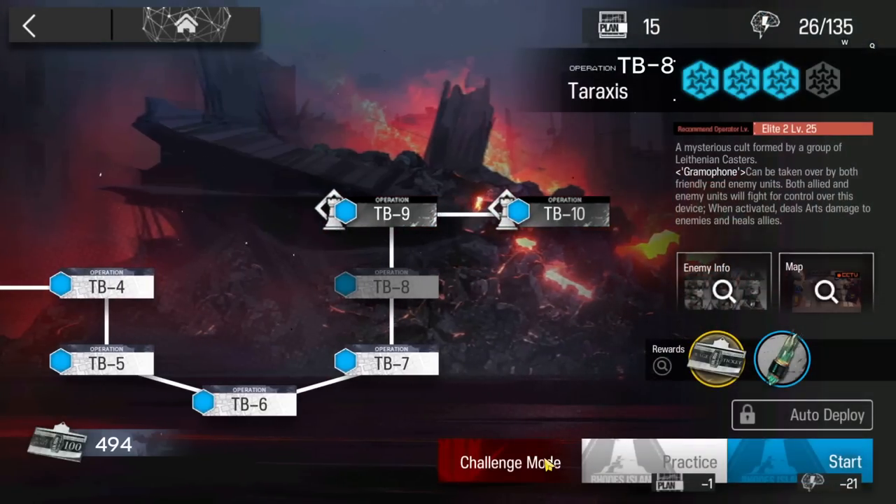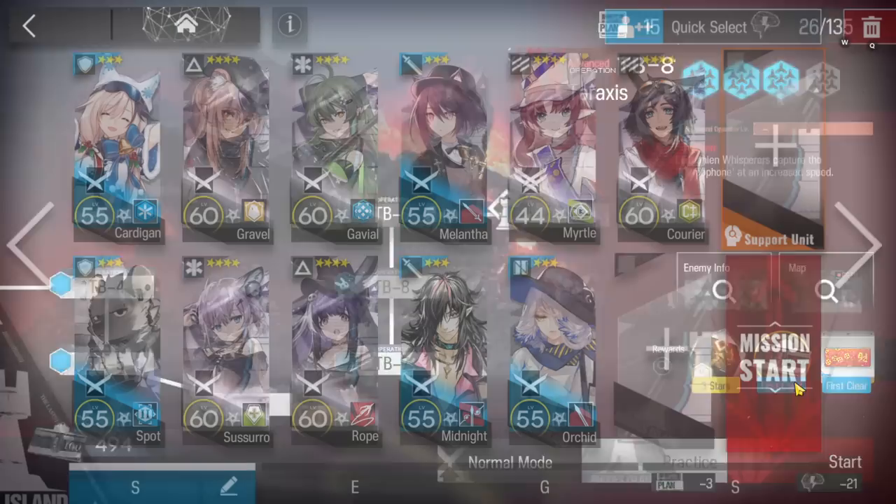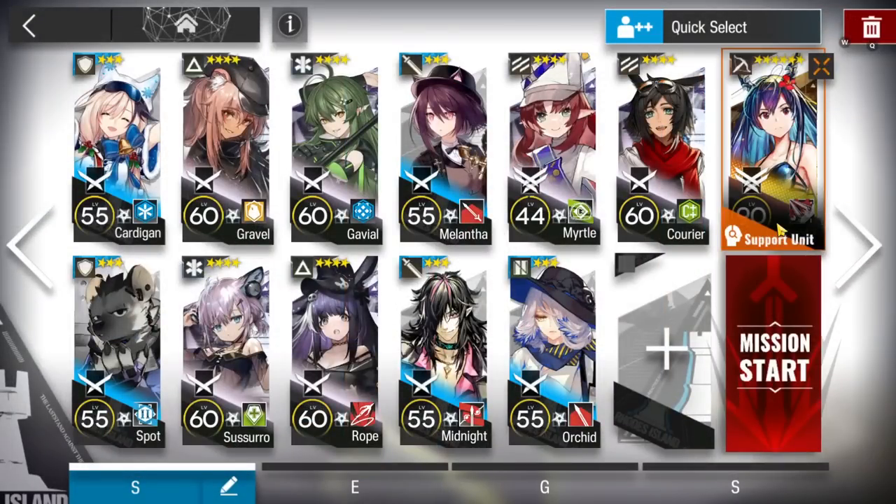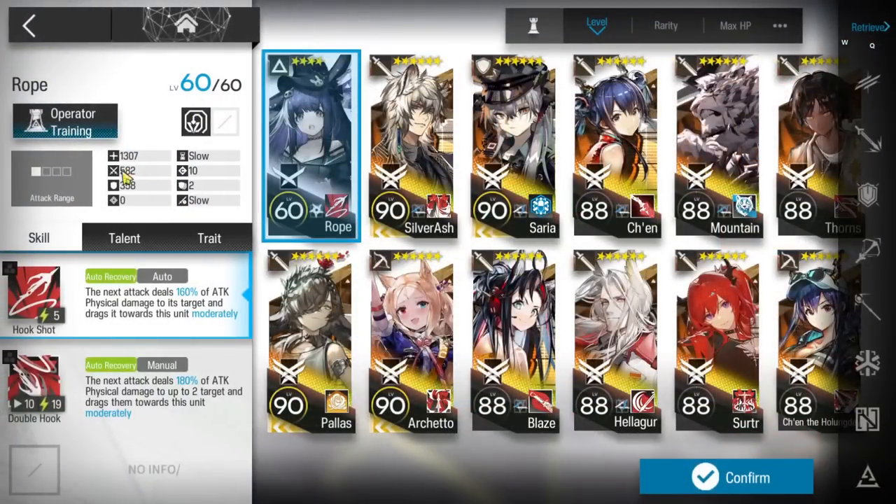All right, let's clear TB8 with a low-end squad — I'll do it directly on challenge mode. You can use the same strategy for the normal one. The core operator is a Shelter, so if you don't have one, bring a substitute unit. The rest are standard: an armored/engored defender with self-healing, a medic defender, your two best medics, a duelist guard, and a slow supporter. You don't need the slow supporter if one of those two deals enough damage — then you need a puller instead.